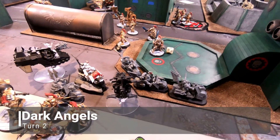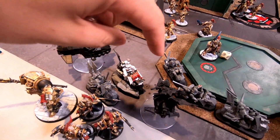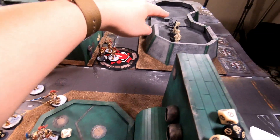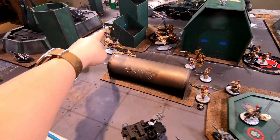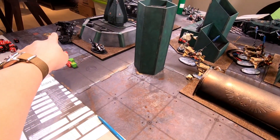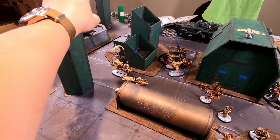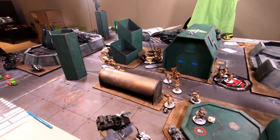Dark Angels turn two movement complete: all the characters — Sammael, Librarian, Apothecary, Talonmaster — piled over here, three bikers in position, Deathwing dropped over there ready for their Deathwing assault. The surviving Black Knight pulled out and moved over, the Dark Shroud repositioned, the Librarian moved up onto terrain, the Dreadnought didn't move, and the Tac Marines shifted around the back.